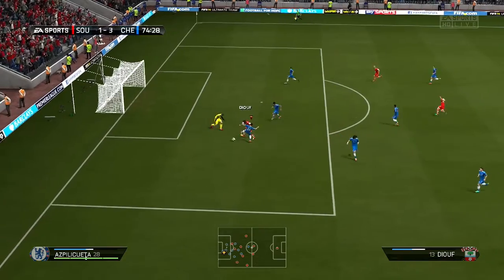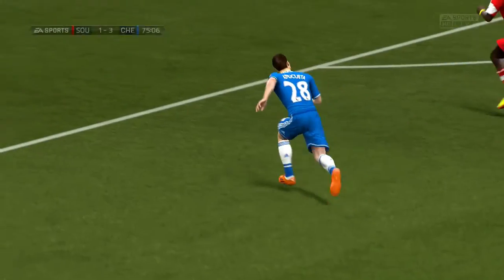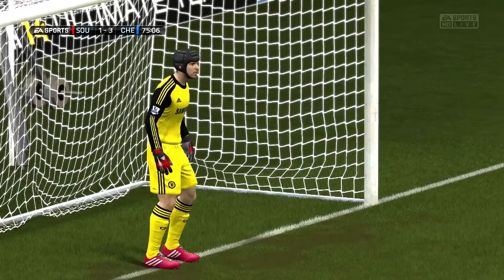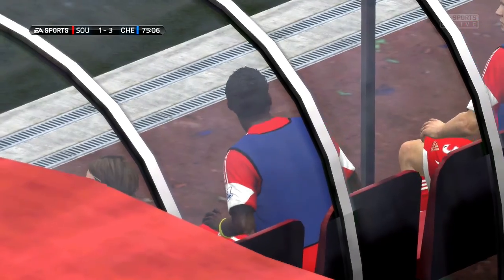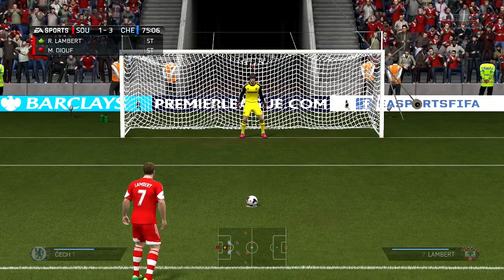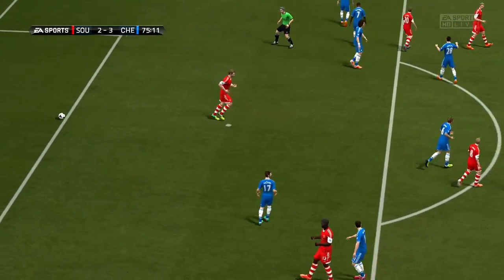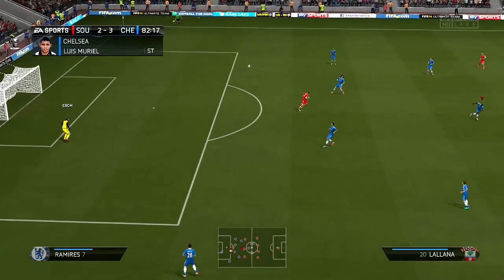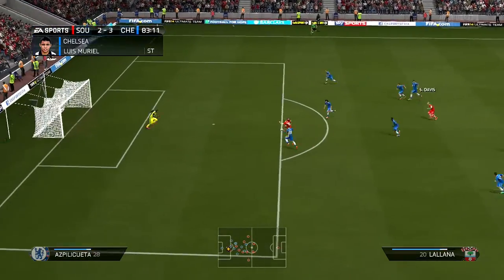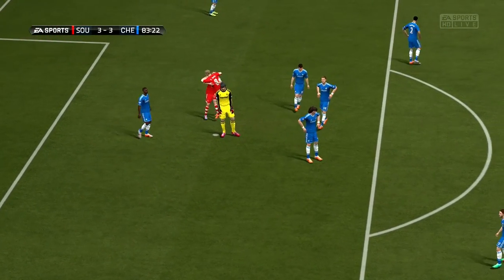Diouf gets taken out and it's called as a penalty in the 75th minute — Southampton still have a chance to level it. Ricky Lambert gets subbed on just to take the kick, and he puts it right down the center to cut the deficit back to 3-2. On the goal kick, Southampton attack again — Lallana gets subbed on, finds Lambert, Lambert finds Lallana, and Lallana finishes to make it 3-3. I couldn't believe I conceded twice within ten minutes.